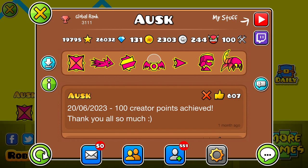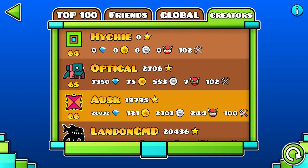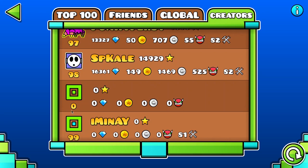There's a pretty funny bug. If you go to creators and refresh it, it shows my position, but once you go down here, the position that is supposed to be 99 actually has nothing on it. And below where you would have 100, that's actually 99. So basically the 100th position is removed.